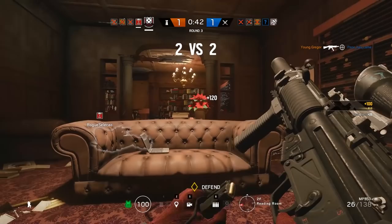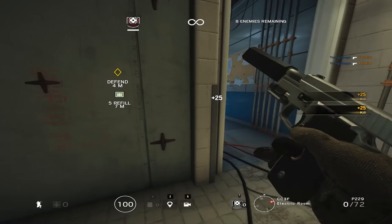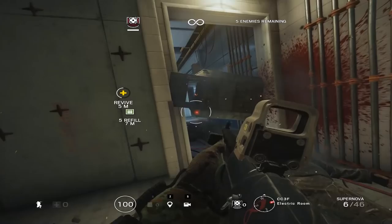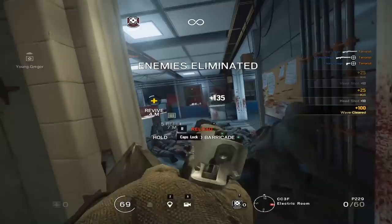I recommend bringing the shield because it will keep you well protected when you are away from the objective room. You can also run a purely point defense oriented loadout with Echo — one that emphasizes close range capability above all else. To do this you can go with the Nova, but in combination with a pistol. The disadvantage of lack of mid-range capabilities will be negated by the fact that you are playing point defense and fighting in close quarters. It's a loadout I do for fun more than anything else, but it's still effective.